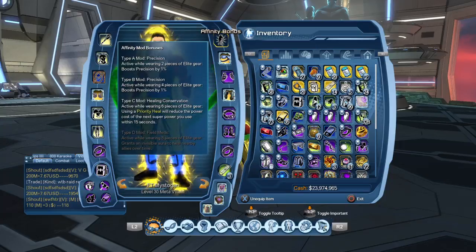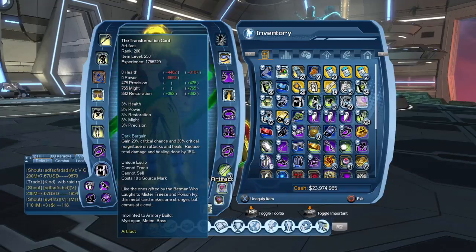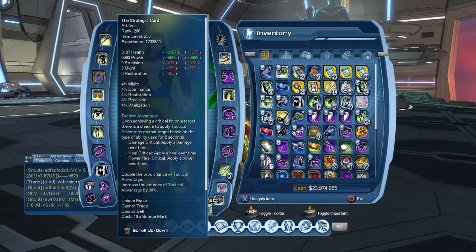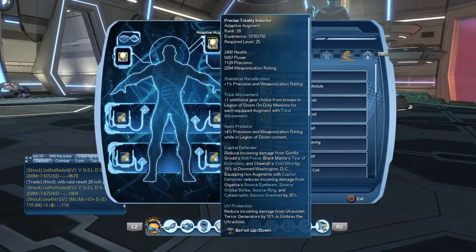Make sure your affinity mod is one percent precision, and the Soder mod is Precision Tool. These are the artifacts we are using: Transformation Card, Remoriam, Verum, and the Strategist Card. Since we're precision, make sure your body augments and head augments are precision.